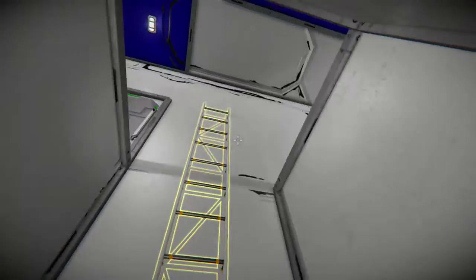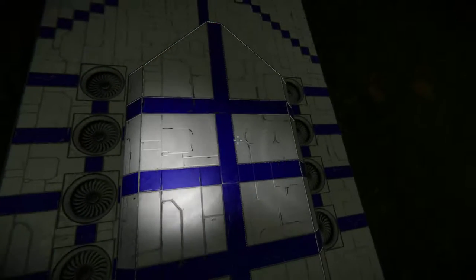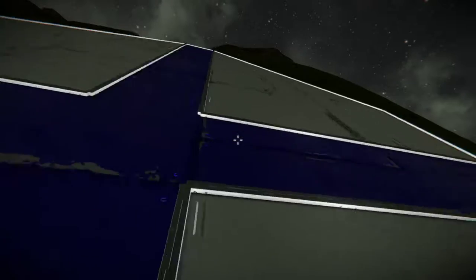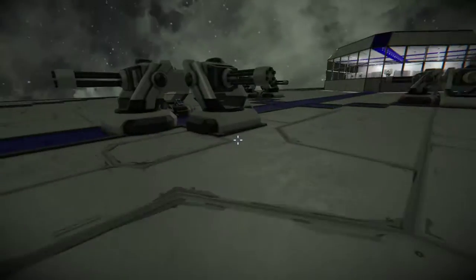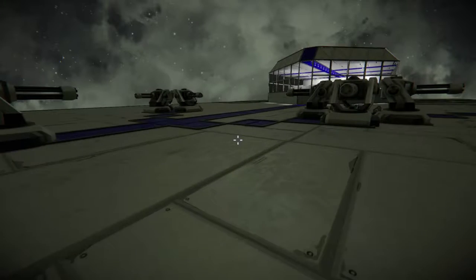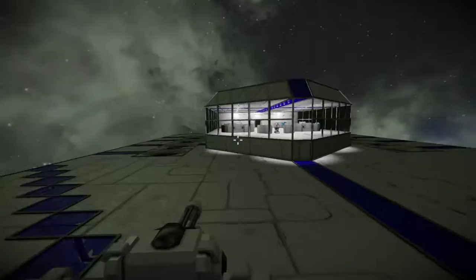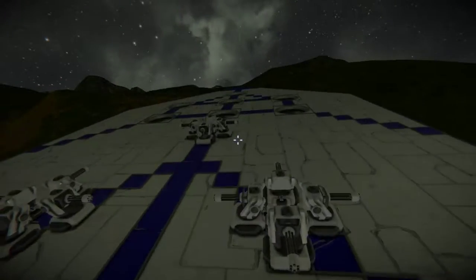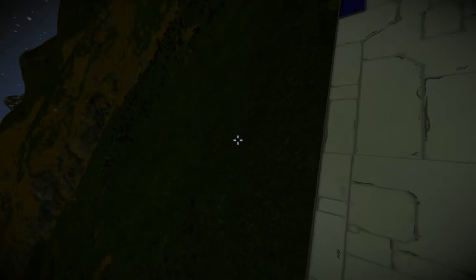Now we'll go take a look at the armament. This ship's not meant to be a frontline ship, so it does not have heavy armament — just a dozen point defense Vulcans, meant for mostly dealing with fighters and bombers. Which may seem like a lot, but against a heavy warship, it's really not all that much.